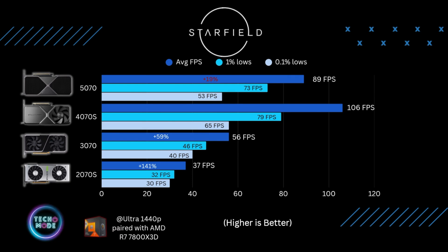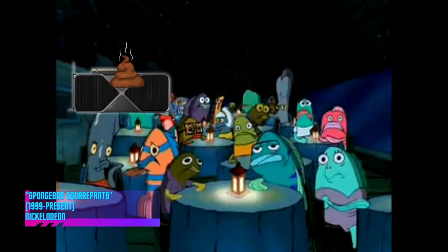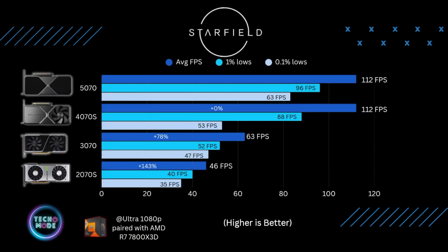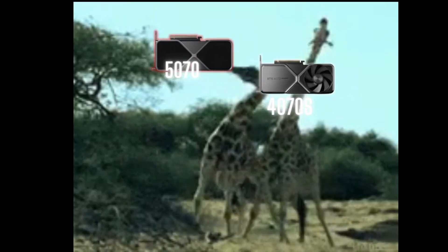The next game tested was Starfield at 1440p ultra settings, and this was a shocker — the 4070 Super beat out the 5070's average fps by about 19%. The test was repeated three more times with the same result. The 3070 struggled to even hit 60 fps, while the 2070 Super averaged only 37 frames per second, making it barely playable at 1440p ultra.